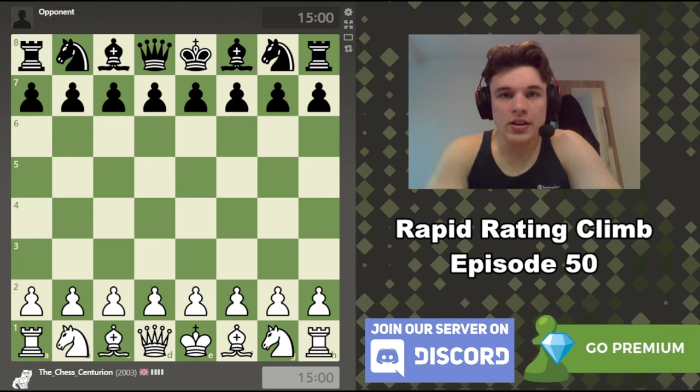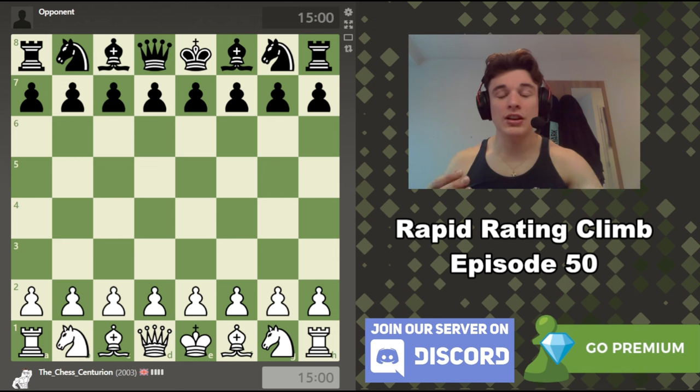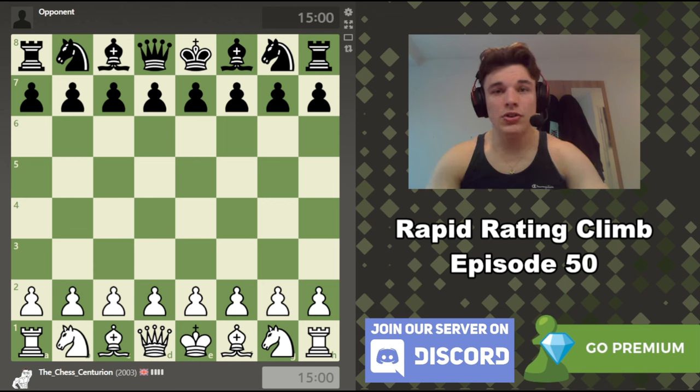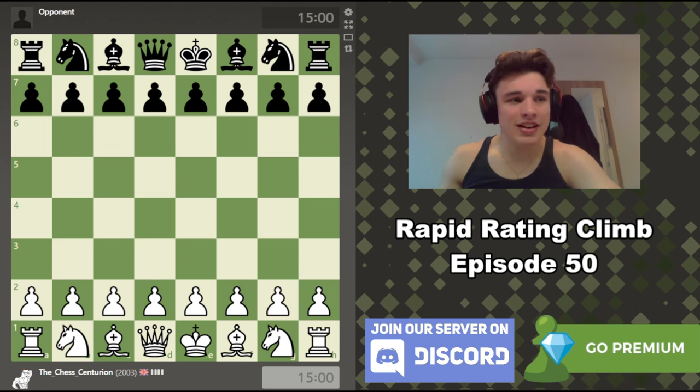Hello and welcome to episode 50 of the Chess.com Rapid Rating Climb series. In this series I play 15-minute rapid games with 10-second increment with the main goal of trying to explain my thought process to you, the viewer, while I'm playing so that you can try and learn about how higher rated players think and implement that into your own game. We also use post-game analysis to see where the computer thinks I went right and wrong. Let's get into the game.